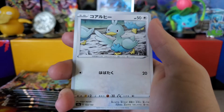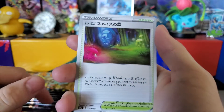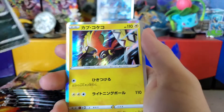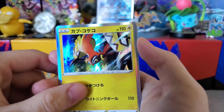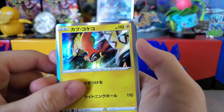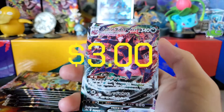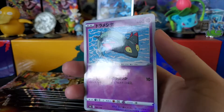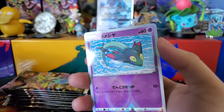Starting off with a Morpeko, a Ducklett I think, Silicobra, Galar Forest, Aegislash, Trubbish, hollow Tapu Koko — talk about a Pokémon that always messes me up on the ladder — hollow Clefairy, VMAX Eternatus, and finally a Drizzile but with this weird oil stain reverse to it.